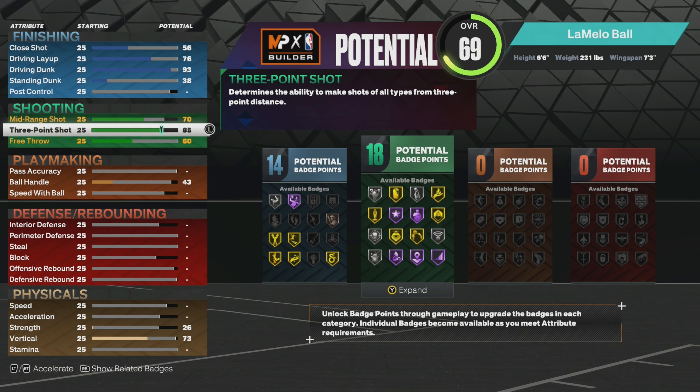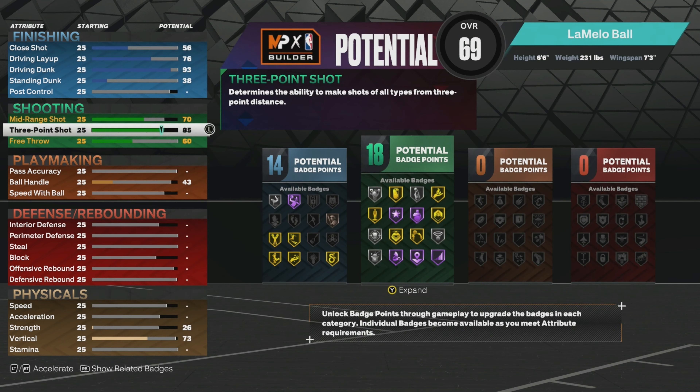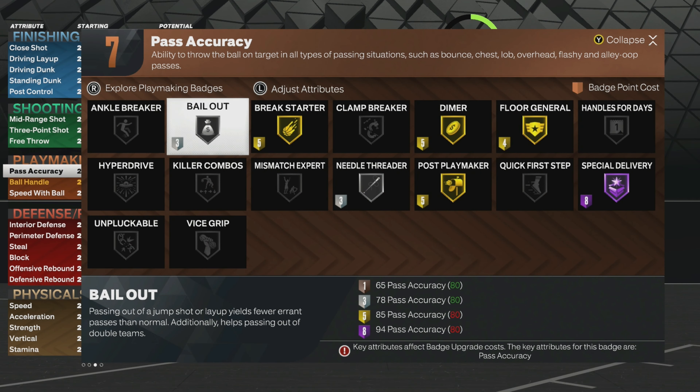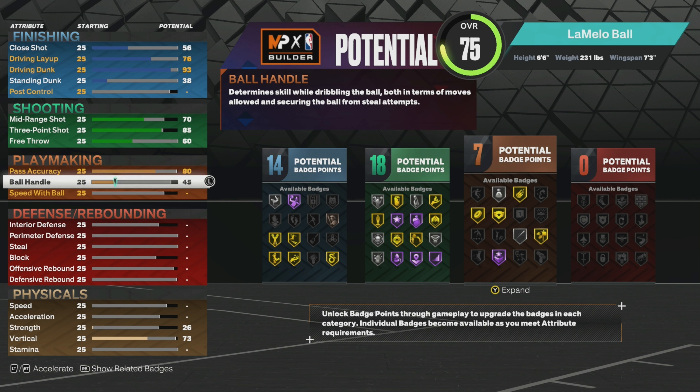For your three-pointer go to 85. This gets you silver limitless range, which is really helpful compared to bronze — you'll be able to shoot from way behind the arc, especially with a takeover active. For your mid-range go 70, free throw at 60, and pass accuracy take up to 80. That gets you gold dimer, gold floor general, gold break starter, and Hall of Fame special delivery.